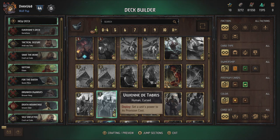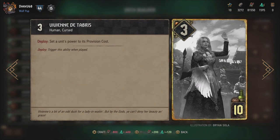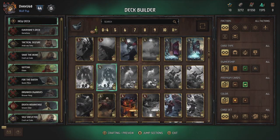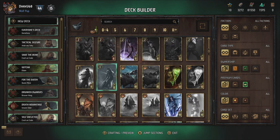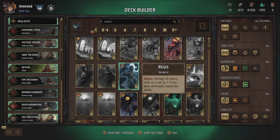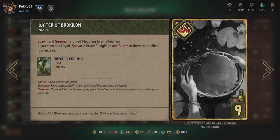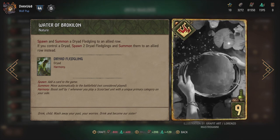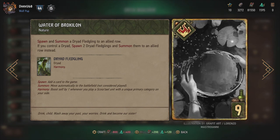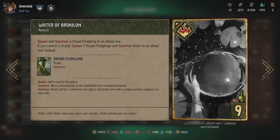Then Vivienne in her normal state - Vivienne de Tabry - set a unit's power to its provision cost. That can be powerful, especially for very low-powered units with a high provision cost, like the Geralt cards. And I think there's a Regis card - just two power but 13 provisions. Then the Water of Broculon - spawn and summon a Dryad Fledgling to an allied row. If you control a Dryad, spawn two Dryad Fledglings and summon them to an allied row instead. Not the most powerful, but you can get multiple Dryad Fledglings and they all have harmony, so that might boost up nicely.